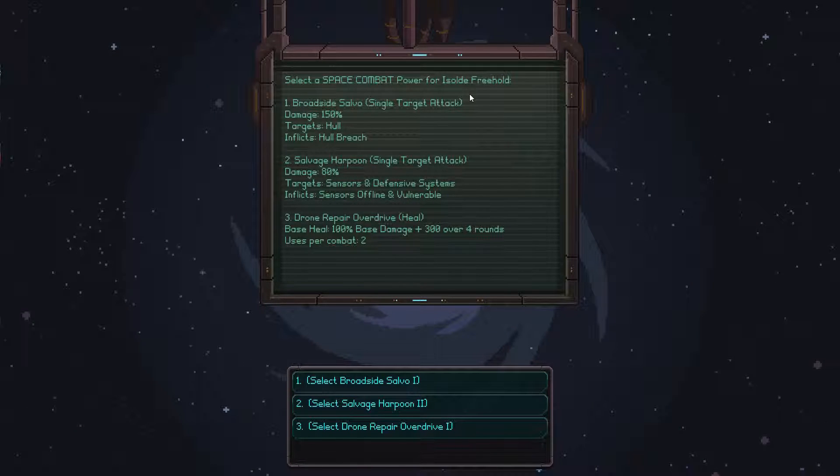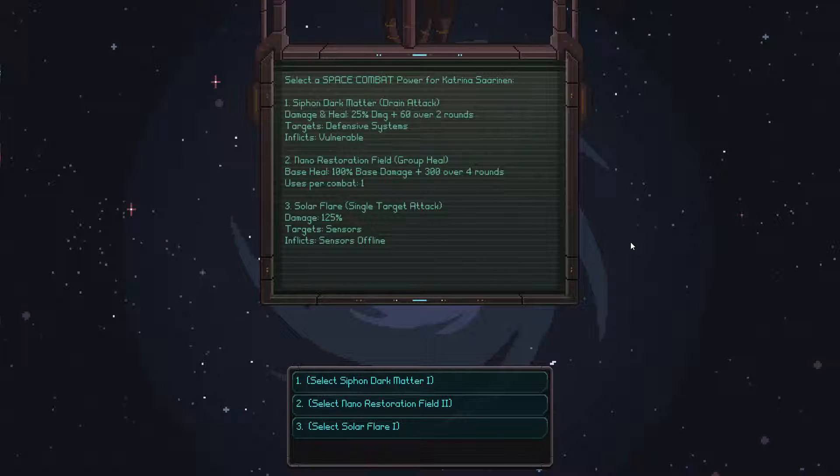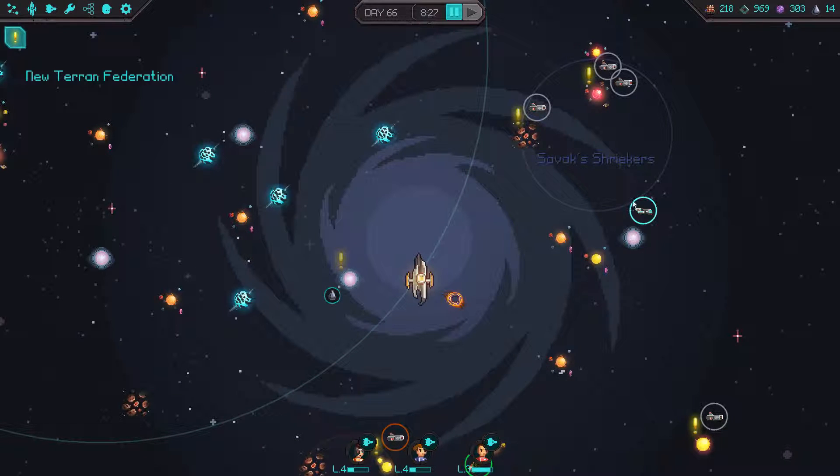Select a space combat power for Miss Freehold. We have broadside salvo — we can increase any of these. Whoa, what is this? Drone repair overdrive — a heal! You gotta be kidding me, we definitely want that because heals are always needed. Select a space combat power for Katrina. We have dark matter siphon — a drain attack — a damage and a heal. The more heals the better, I say. Or solar flare. Let's go ahead and keep those heals up — I saw a group heal there as well, but we can improve on that as time goes on.